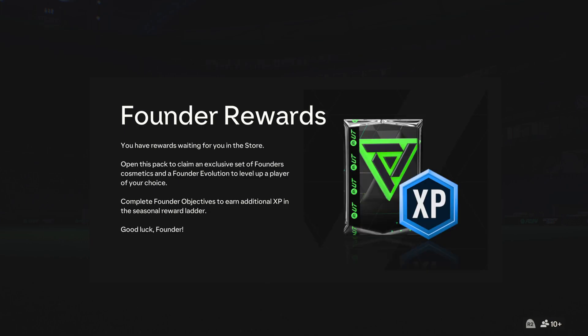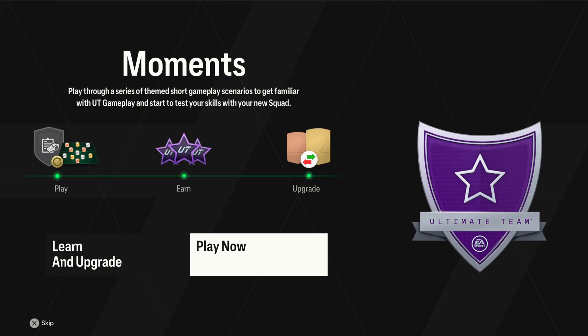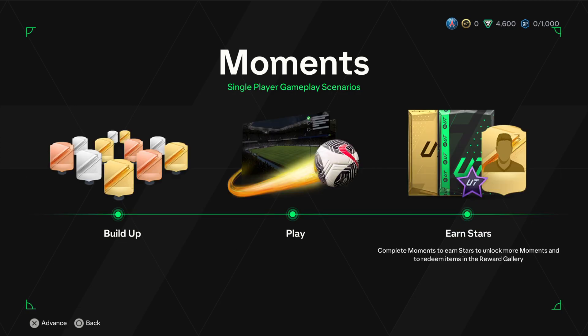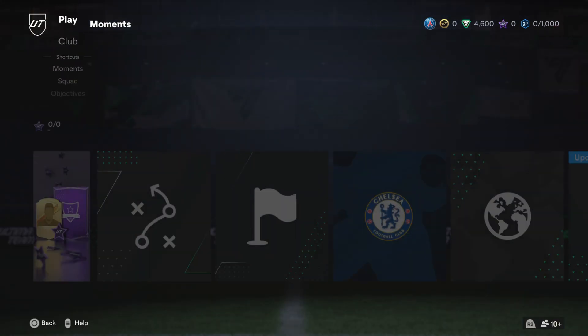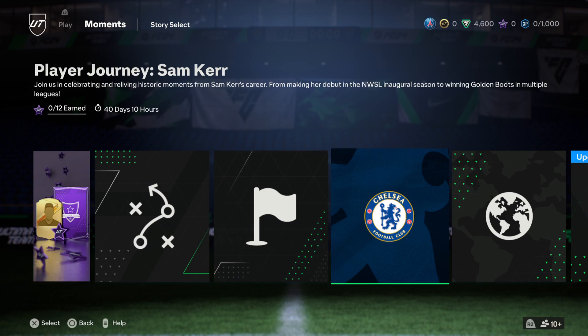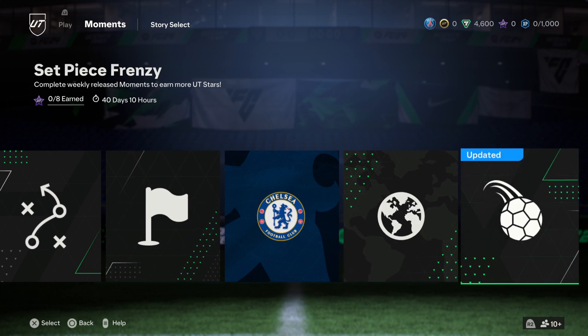Founder awards — you have rewards waiting in the store. Open this pack to claim an exclusive set of founder cosmetics and a founder evolution to level up a player of your choice. Complete founder objectives to earn additional XP in the seasonal award ladder. We've got foundations, milestone blocks, player journey — Sam Kerr — we can probably do a little bit of campaign with her, world tour and set piece frenzy.